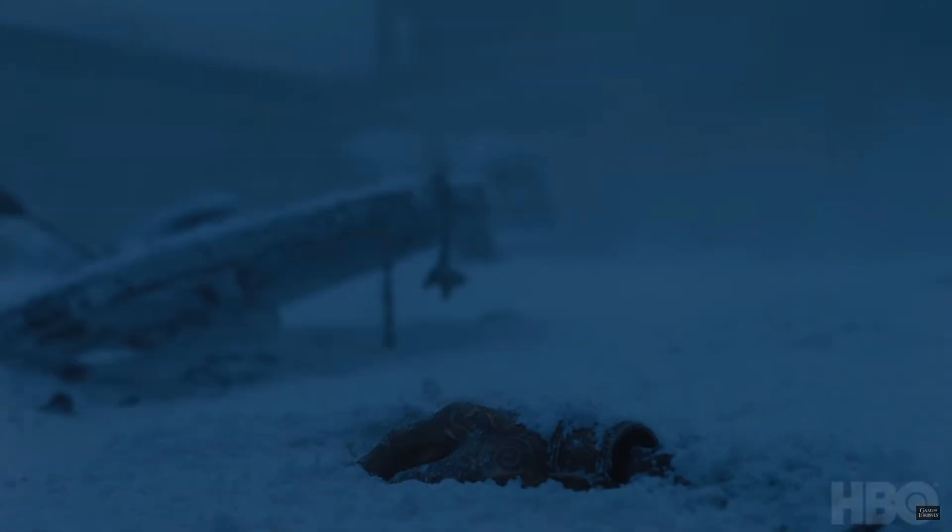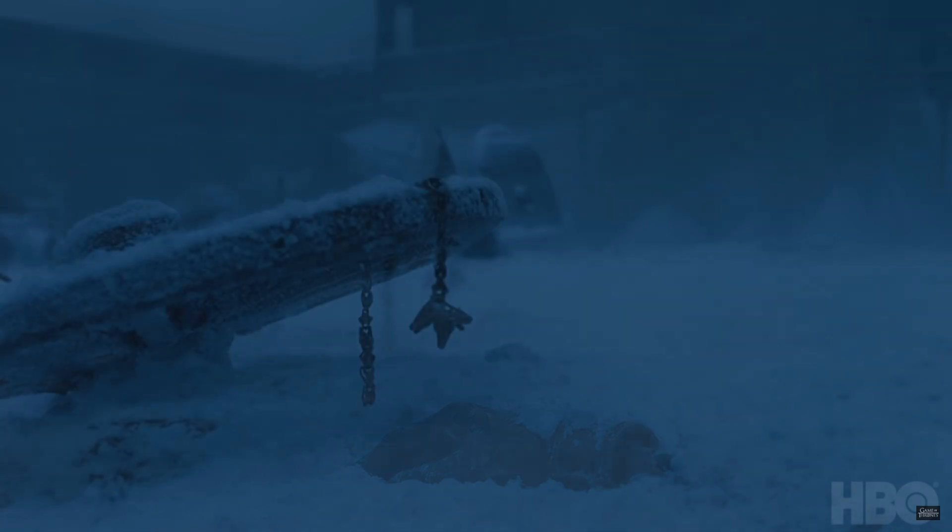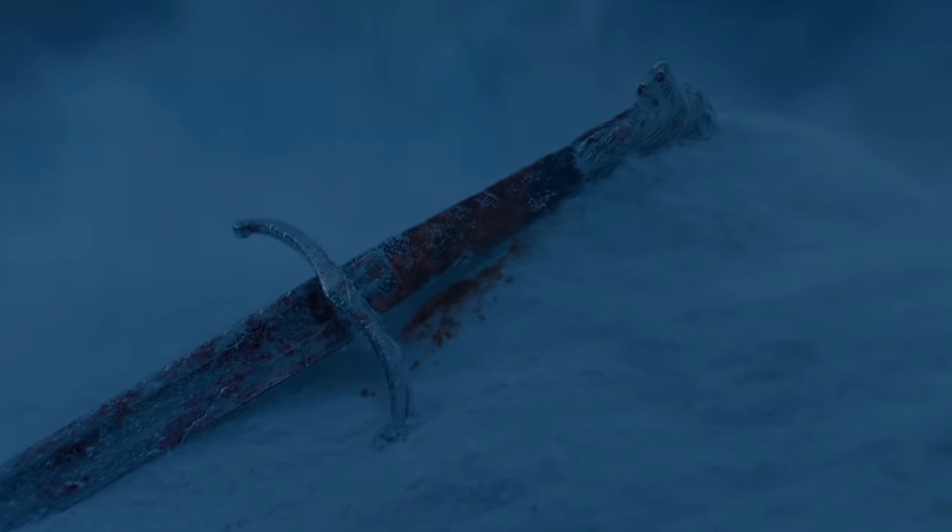Next we see a broken wheel that belongs to Bran's broken wheelchair. Then there's Jaime Lannister's golden hand right next to Dany's three-headed dragon chain that hangs on a broken wheel, which is kind of poetic if you remember Dany's speech about breaking the wheel in Season 5. Finally, we have Jon Snow's Valyrian steel sword, Longclaw.